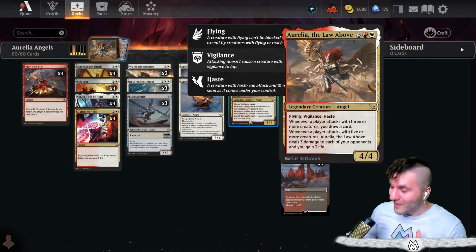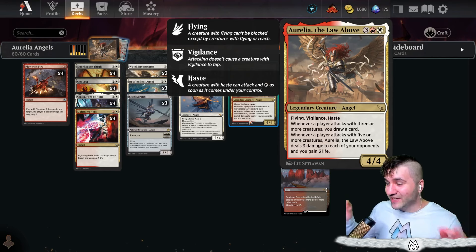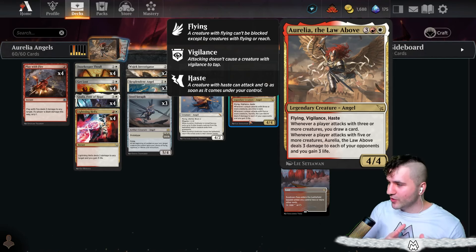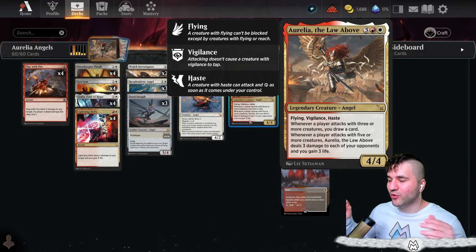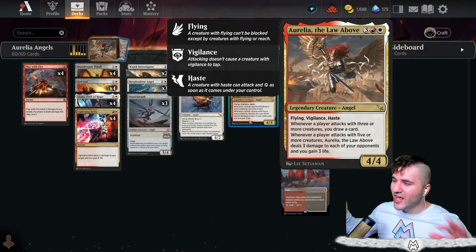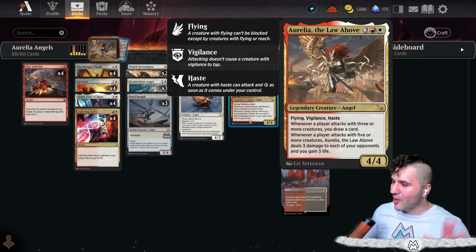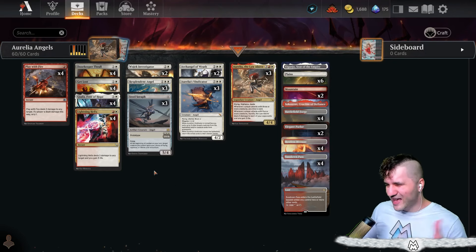Here we've got Aurelia Angels — Aurelia the Law Above, the brand new Boros angel with flying, vigilance, and haste. I wish it had lifelink, but three mana is pretty good. Whenever a player attacks with three or more creatures, you draw a card. Whenever you attack with five or more creatures, deal three damage to each opponent and you gain three life. It's whenever a player, so it doesn't even have to be you — if you're playing against an aggro or convoke deck that goes wide, you also get to draw a card when they attack.